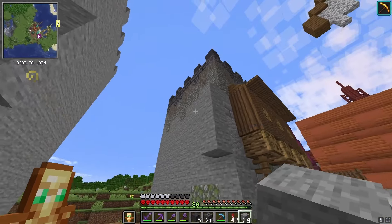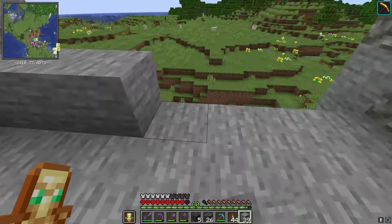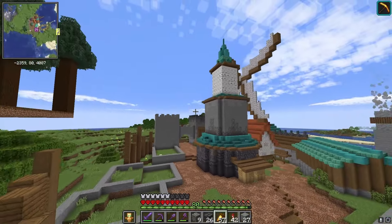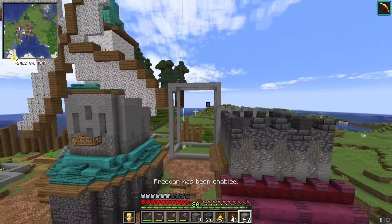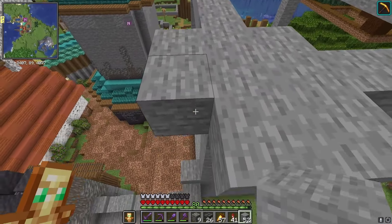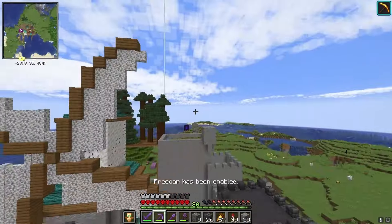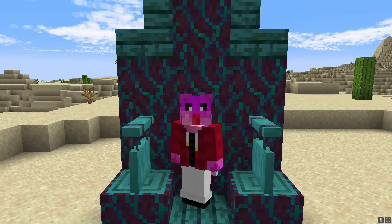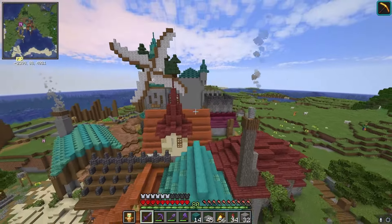Now let's build a bridge to connect these two towers. Let's start by figuring out the main shape of the castle. That's definitely too short, but since we're going to add a roof on it, it should be fine. So let's start building a tower, fill in the walls, and now let's add a roof. For the roof, I'm going to use swamp wood because it looks nice.